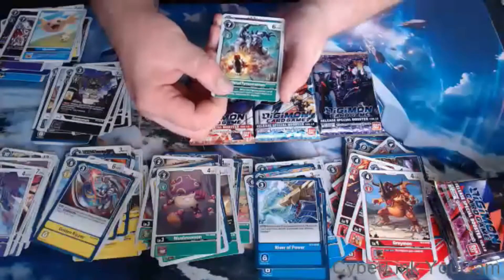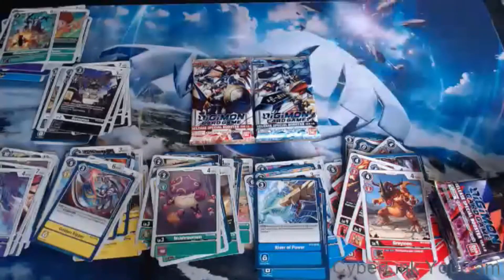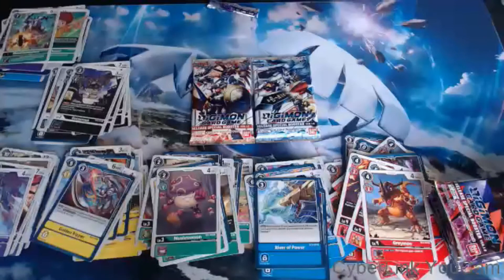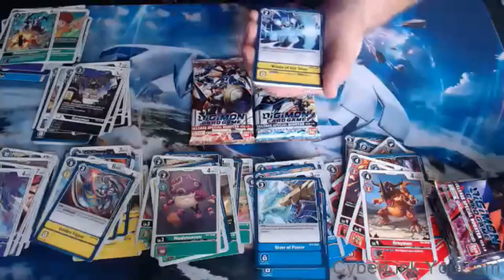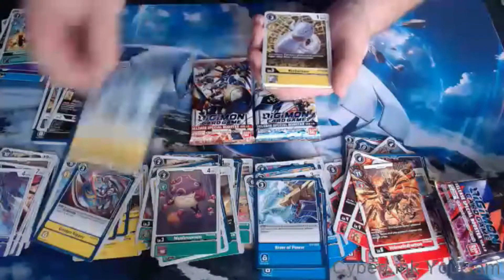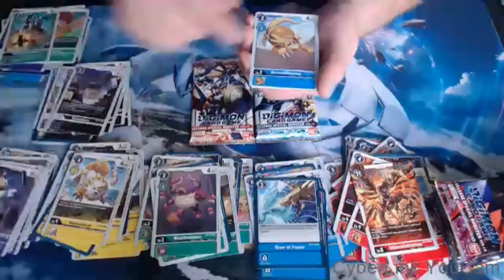Is that a MetalTyrannomon? It is — not bad, not bad. Volcanagemon — that's a really good staple. Makes Rookie Rush really stay in check.